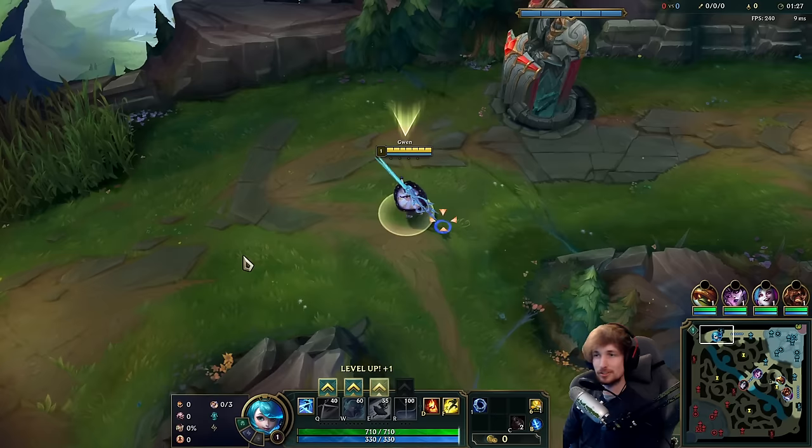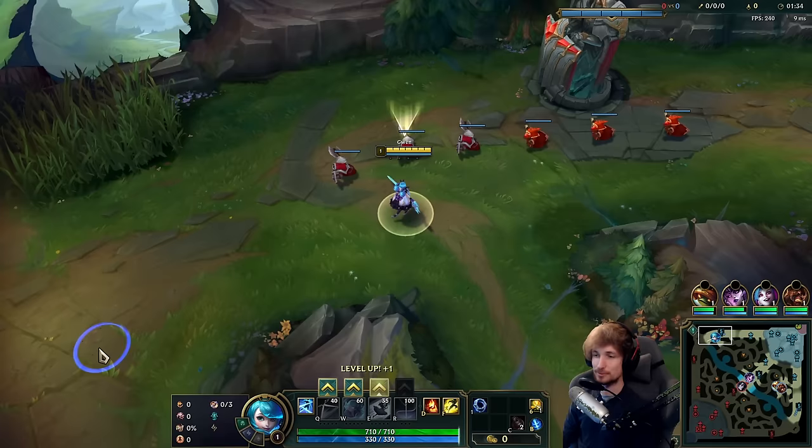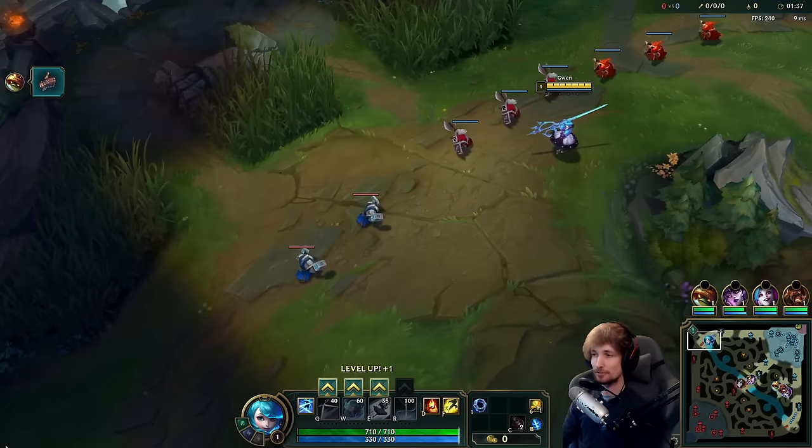Alright guys, so we're playing Gwent top lane versus Aatrox this time. What we have is Conqueror, Presence of Mind, Alacrity, Last Stand. We're also running Biscuit secondary tree, and then we're running Cosmic Insight as well.